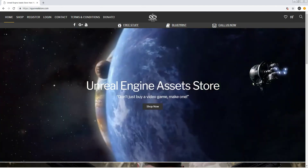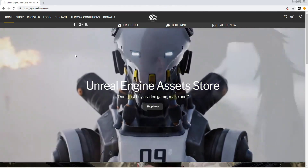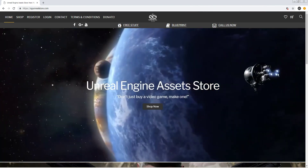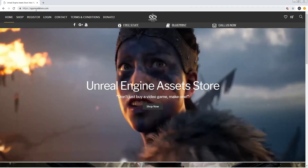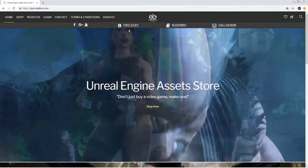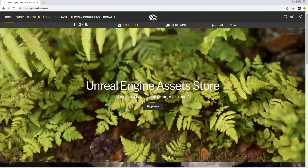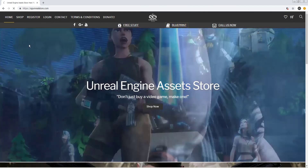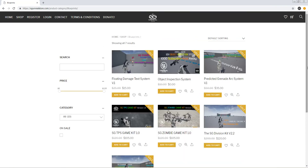That's it guys! Thank you all for helping me reach 5,000 subscribers. I'm giving you a free promo code and a $40 discount for each sale. Go to my website, the Unreal Store — go into blueprints or check out directly. Fill in your information and click on the blueprint section to find the zombie kit.